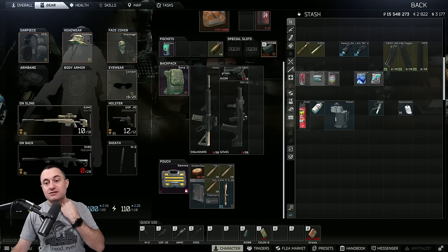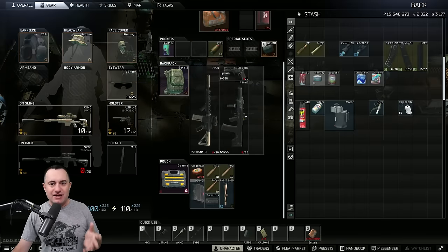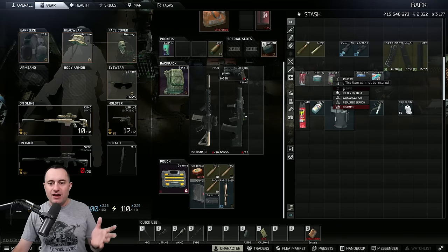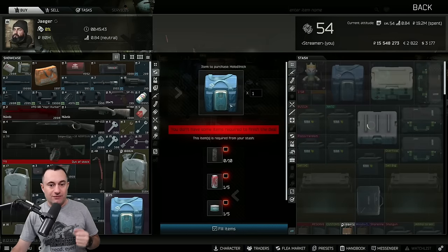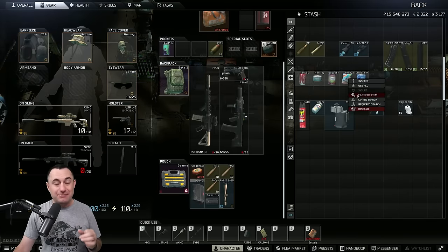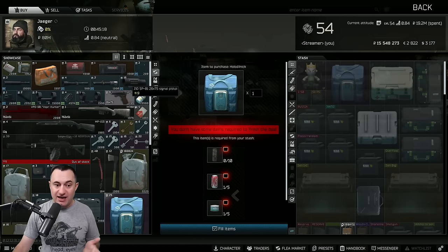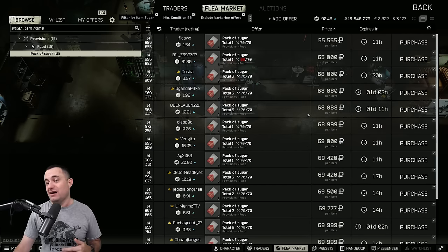Some food items are always worth taking out of raid: Tarkola, herring, and squash. Tarkola was selling for over 20,000, herring 25-30,000 though I'd expect 15-20 for it. Squash is around 15-16K but will push 20. The reason these are worth so much is the Jaeger barter for the Holodilnik. Also, ameliorize - not because you want to sell them on the flea, since the flea market fee kills you - but I take them out of raid because I use them to barter for sugar with Jaeger. Five of them gets you sugar, saving you 12-13,000 per slot. When sugar pushes 70-80,000, you end up saving quite a bit of money.